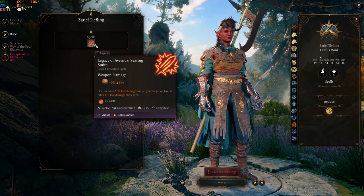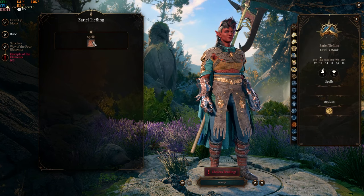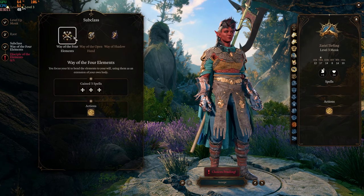For race, because we're an Asmodeus Tiefling, we get Legacy of Avernus and Searing Smite, which is really cool. Then you get to choose a subclass — the monk has four options here.